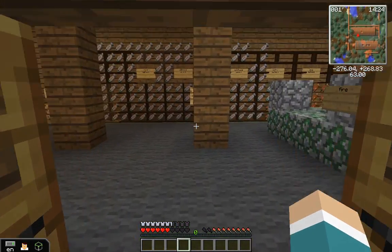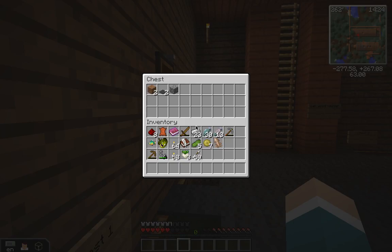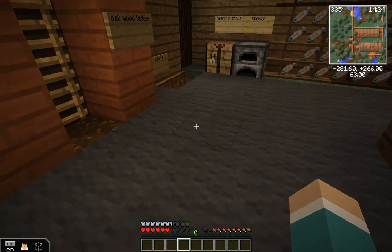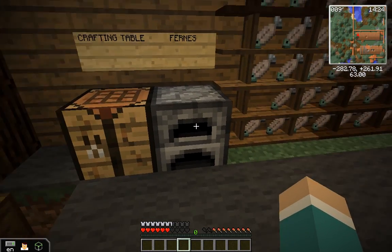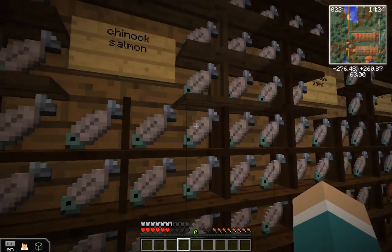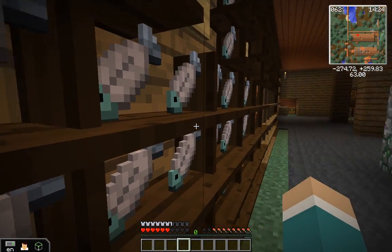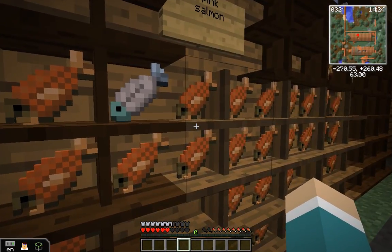So this is our front entrance and then we have some grey carpets. We have some chests to keep our supplies. We have a crafting table and a furnace to craft things and to cook things. And here we have our chum salmon, our general salmon, our stock egg salmon, our tomola salmon, and our tame salmon.